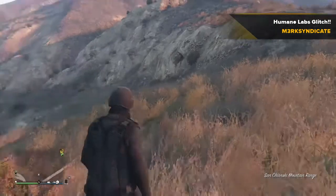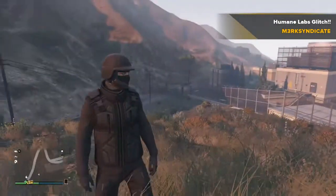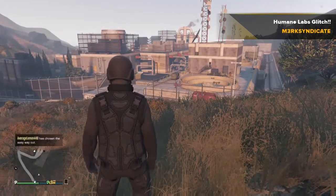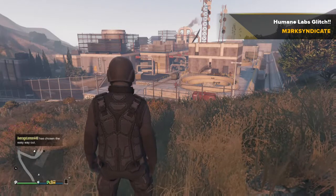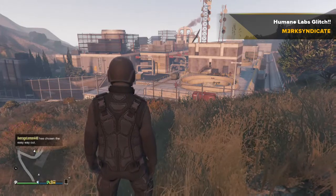This is what the facility looks like from the outside — the Humane Labs, pretty cool looking laboratory, very advanced looking. Anyway, this has been Delta Force GMO3 or Merc Syndicate. Hope you enjoyed the video — if you did, leave a like and subscribe for more content like this. I'll see you guys in the next video.